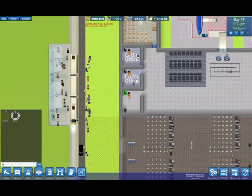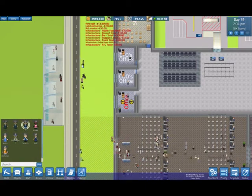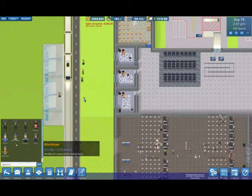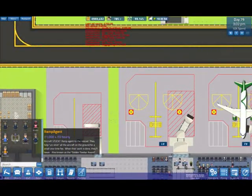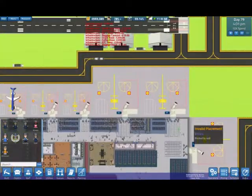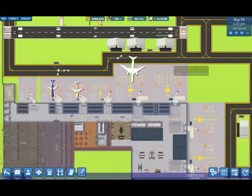Let's throw that in there as an office. Staff - CTO - there it is. Oh, you want a door? There we go, one door. This new member of staff - ramp agent. Aircraft stuck? Ramp agent will start to rescue and help unstick all the aircraft on the ground for a small one-time fee. When the work is done they'll leave - what's known as a golden ticket. Let's put one in.